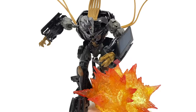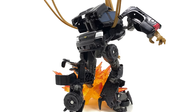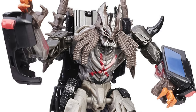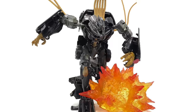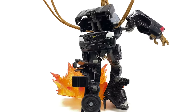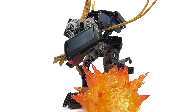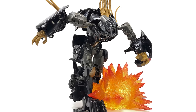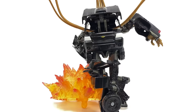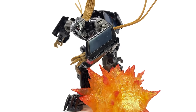The next worst spot goes to the Dark of the Moon Crankcase and Crowbar. Unfortunately I couldn't find my Crowbar figure, so this spot is almost a tie for both. Crankcase is just so inaccurate — Hasbro could have simply repainted the Berserker mold from Transformers 5 and it would have been much more accurate. That said, the Crowbar retool has a head sculpt that's a dead ringer for that Dread in the movie, and the remolding of the SUV is really well done.